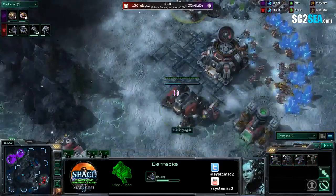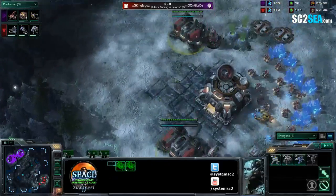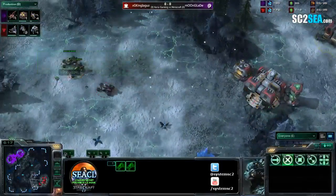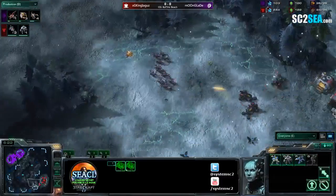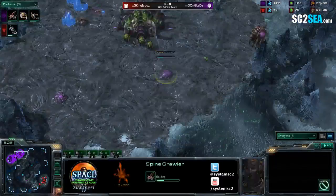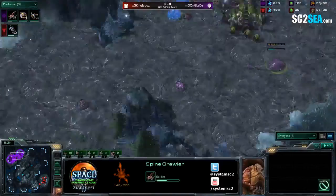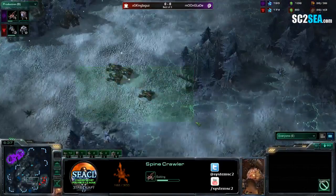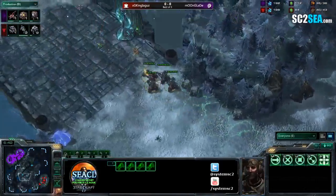All signs lead to Marauder Hellion — that's basically what I was trying to say. He's got two Rax for double Marauder production, so he's gone really heavy into this. Glade isn't throwing down much defense... okay, there is a single Spine Crawler going down. But one Spine is not going to be enough for a Marauder Hellion push — a single Spine Crawler defense is usually what prompts this kind of aggression.